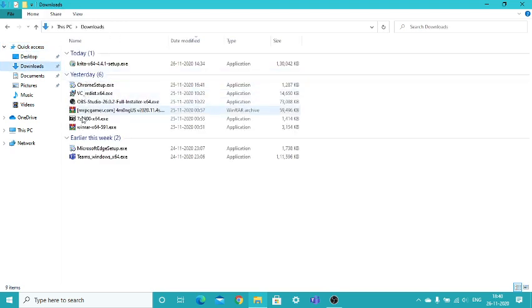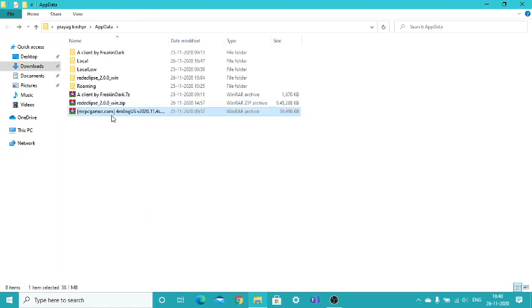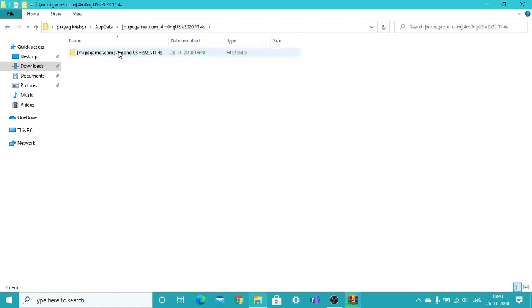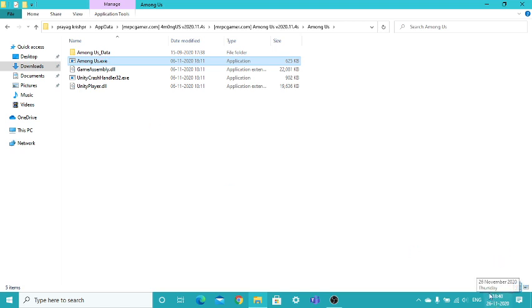These secrets are cool guys, literally they are cool. So secret number one is a secret hidden map in Among Us. A secret hidden map - is it real? Yes it is real. Before we start the game make sure your date is set. My date is normal, I don't have any mod installed. I just extracted a fresh file, no mods installed. It's a completely secret map.